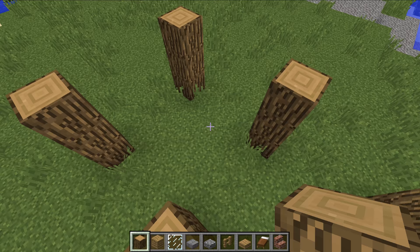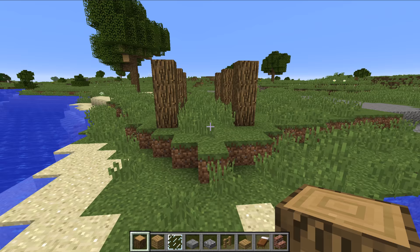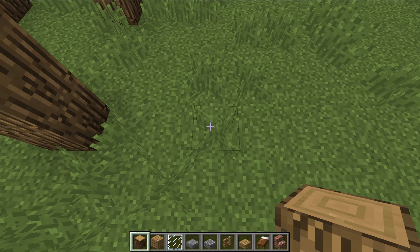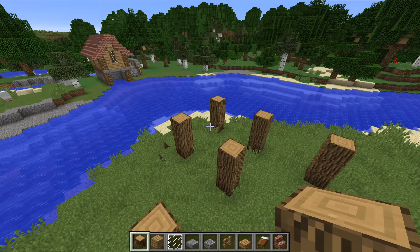So you get that, and that is the basis of the structure. Then for the staircase on the side, you want to come three blocks out from there, go up three, and over here again up three, so you get this shape here.